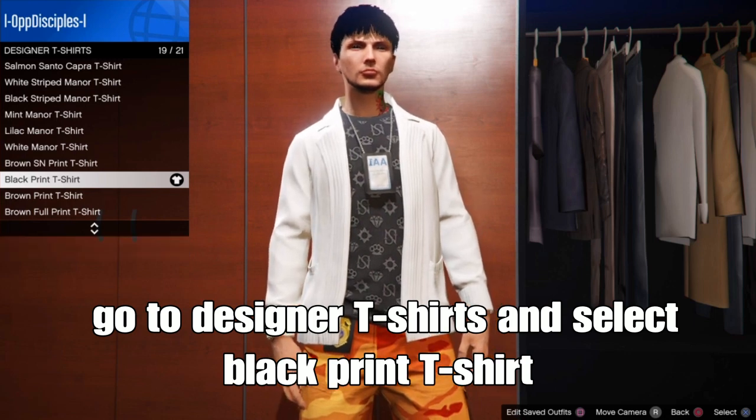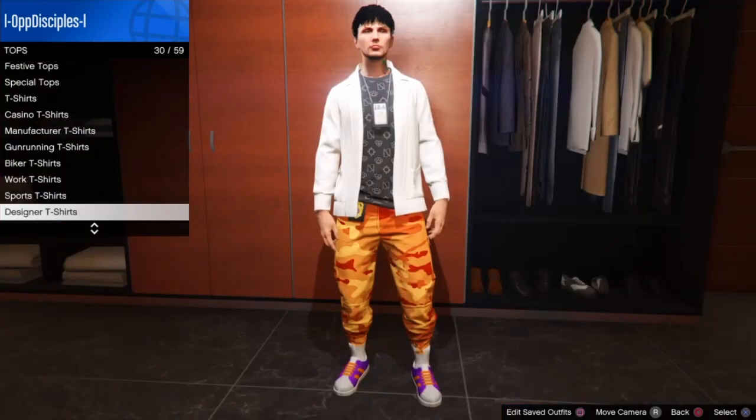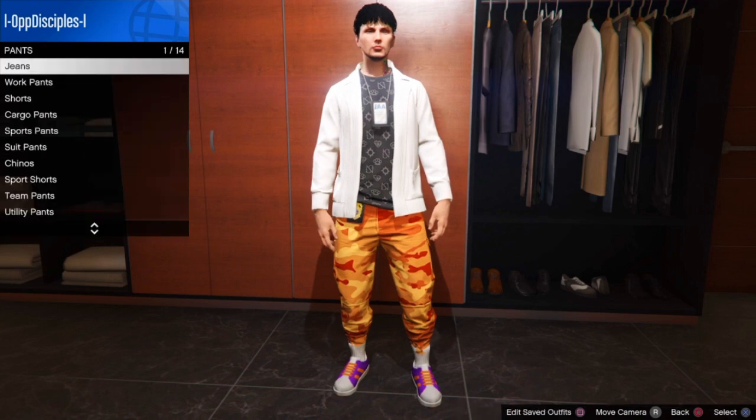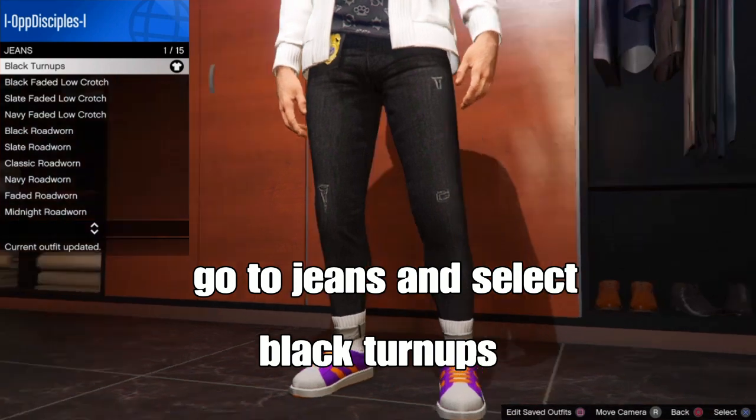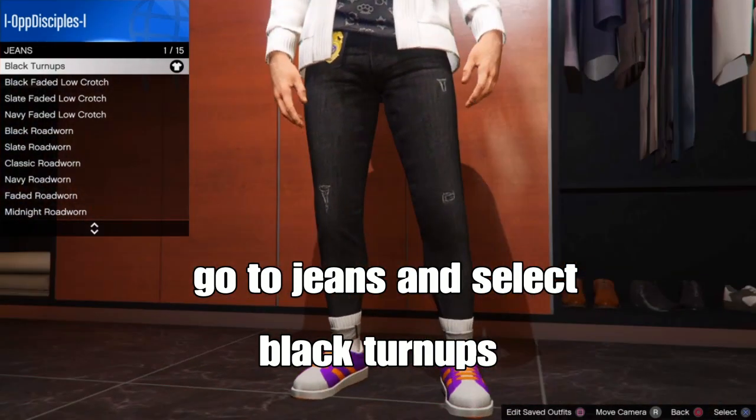From there, select that. Best you want to do from there is back out, go over to pants, go down to jeans, and select the black turnips jeans — should be the new jeans from the new DLC. So select these.